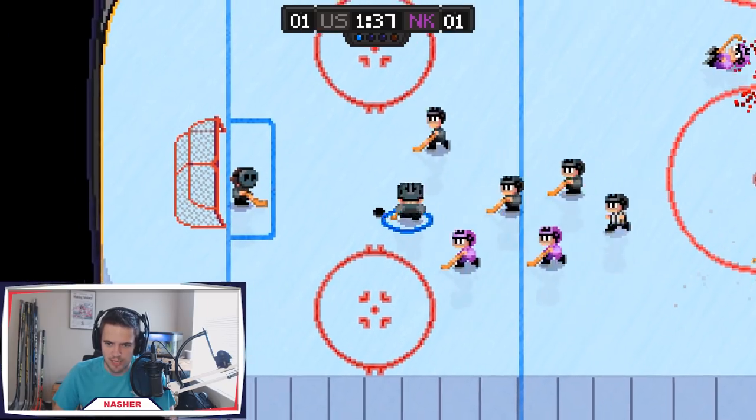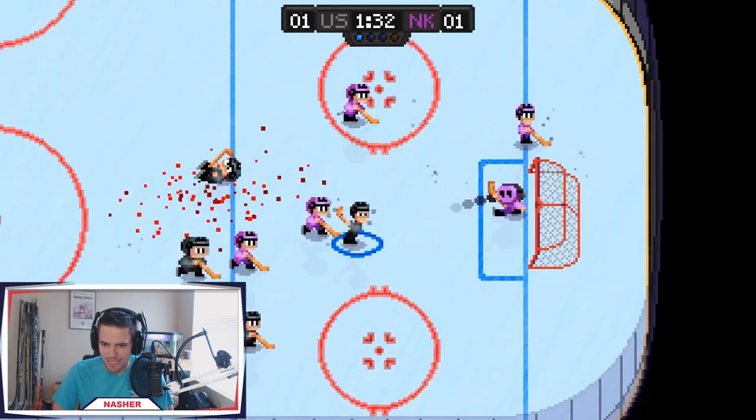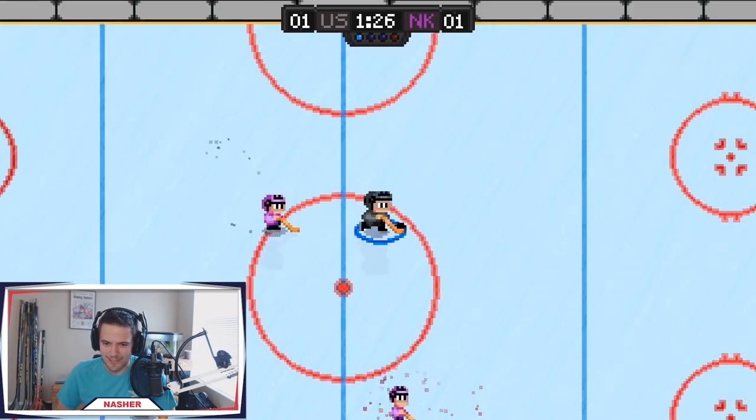You can tell by the size of the players what type they are — that's the playmaker, the sniper is that little tiny guy. We're gonna give it to him. I'm not really seeing a difference in the shot power or accuracy though.